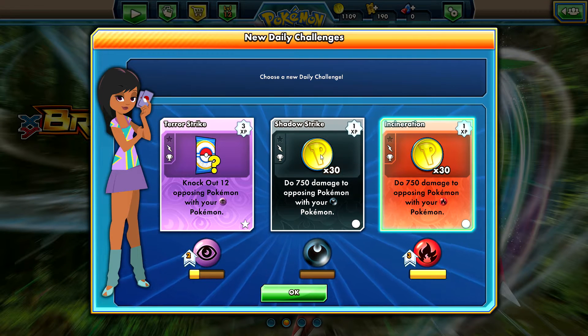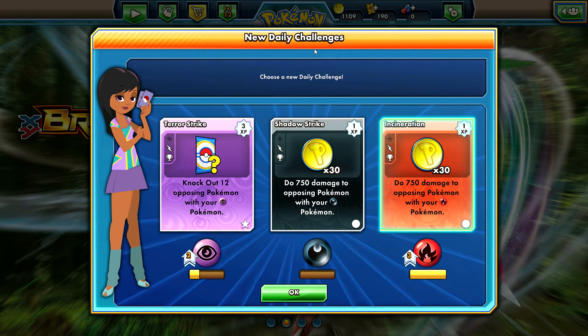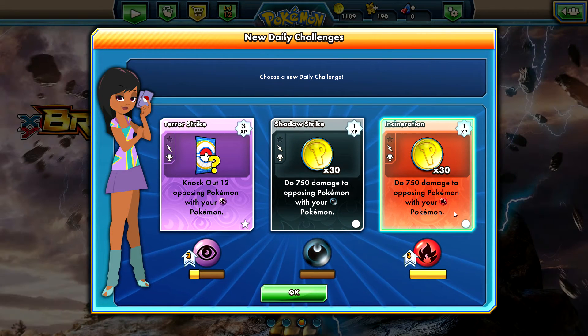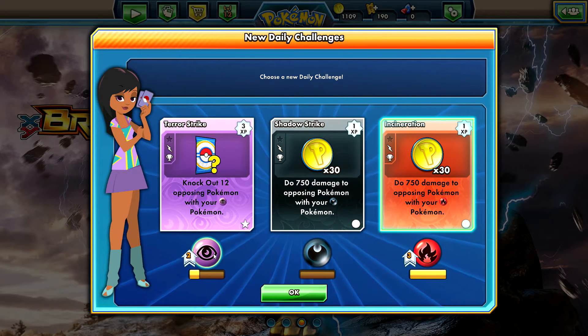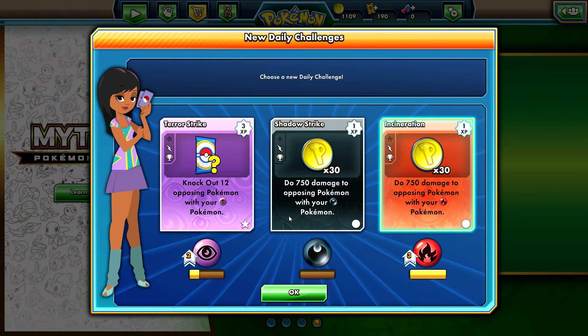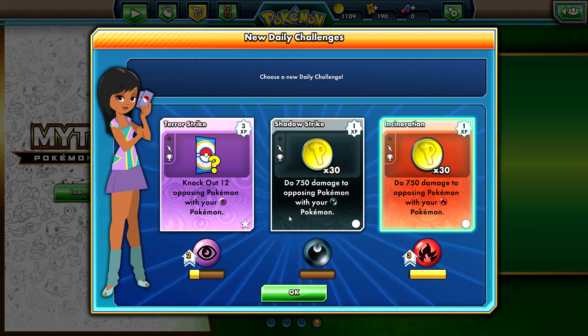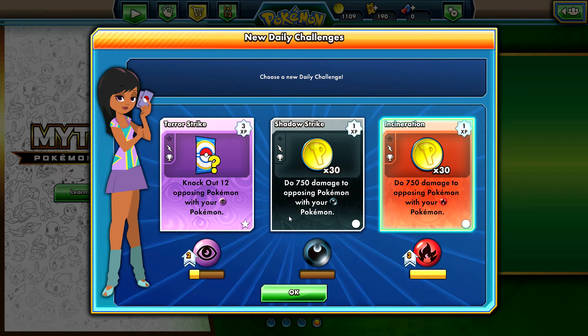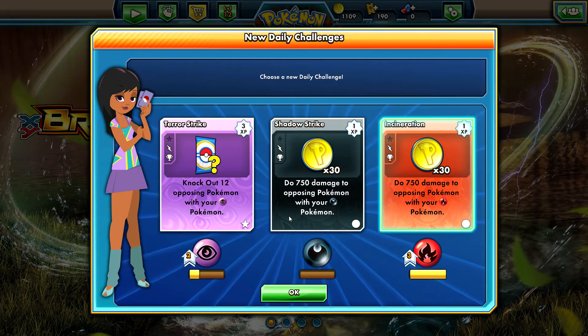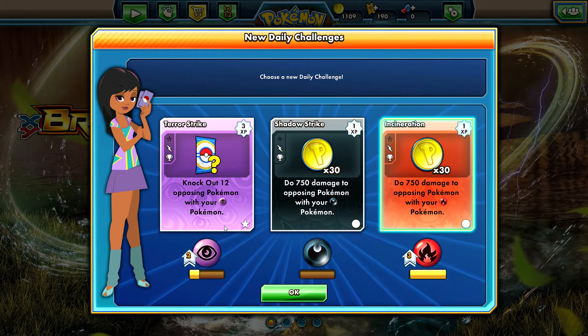Sometimes the type of options you're presented with — whether that be fire, darkness, or psychic in this case — are kinds of decks that you don't really play and aren't really competitive, so you won't really be able to complete the challenges you're offered. In this case, let's say I want to try to aim for a fighting-type daily challenge. This is how we'd end up doing that.